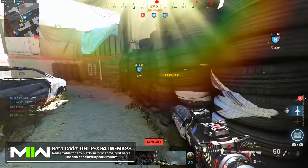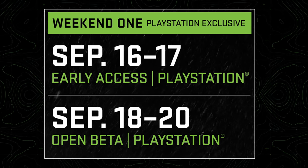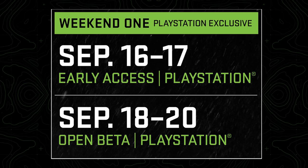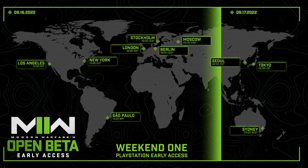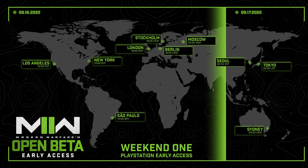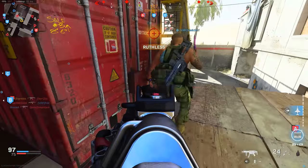When does the beta launch? The beta is split into two weekends. Weekend 1 is PlayStation early access only, with two sub-categories: early access for those with a code, and the open beta portion. Early access starts at 10 a.m. Pacific time on the 16th. For other time zones, that's 1 p.m. Eastern, 2 p.m. São Paulo Brazil, 6 p.m. London, 7 p.m. Stockholm/Berlin, 8 p.m. Moscow, 2 a.m. Seoul/Tokyo, and 3 a.m. Sydney Australia.